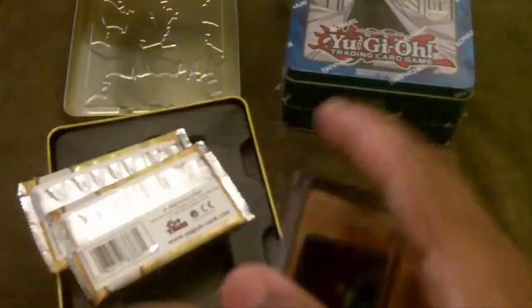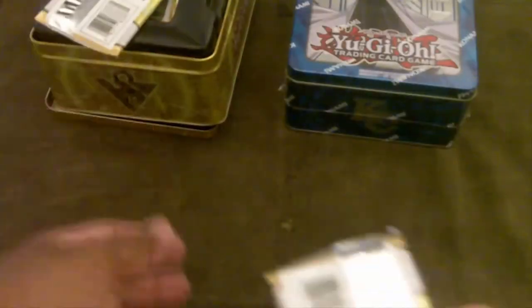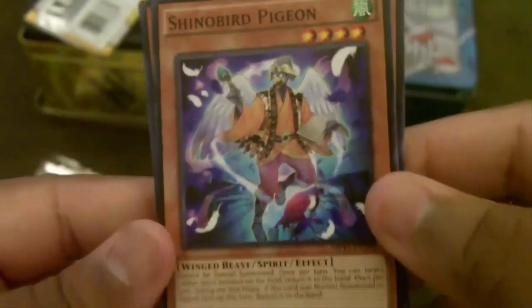So we got the Desires, the Proxy Dragon, and we've got a token — did not know that came in there. We're gonna start off with the packs. Here we go, we're gonna start off with the first one, let me try to refocus the camera a little bit. There we go, got some good focusing.